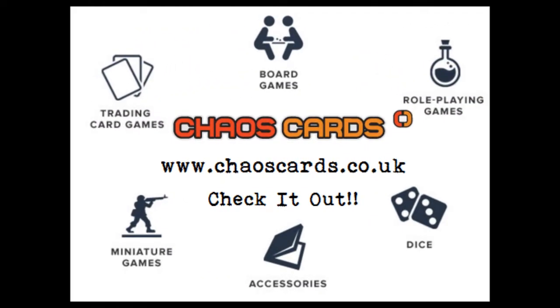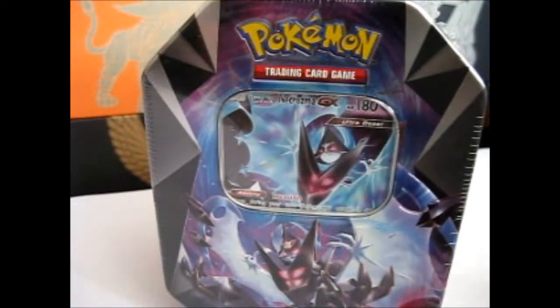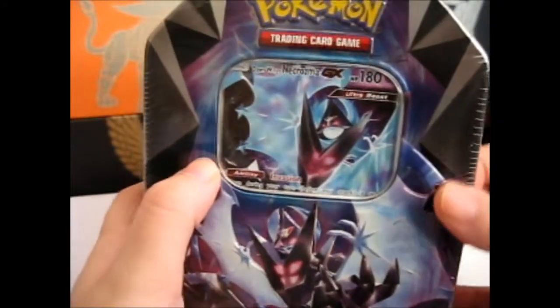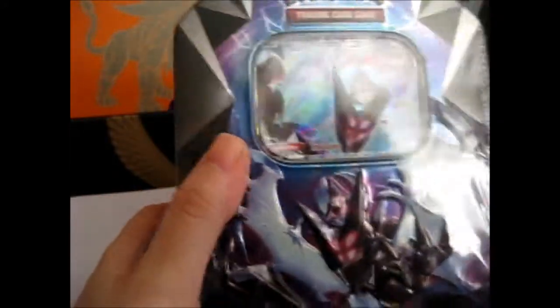Check out Chaos Cards for awesome prices and products. I'm here opening the Dawn Wings Necrozma GX tin — he's labeled a Prism tin. Necrozma GX, you get what I'm saying.